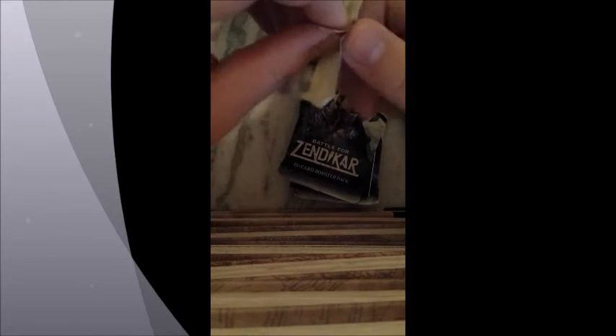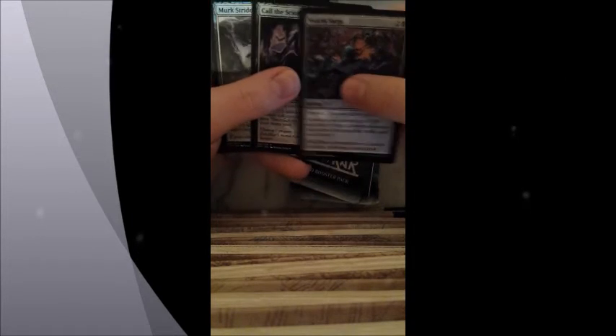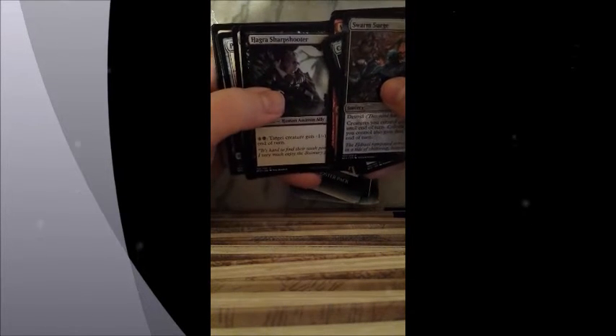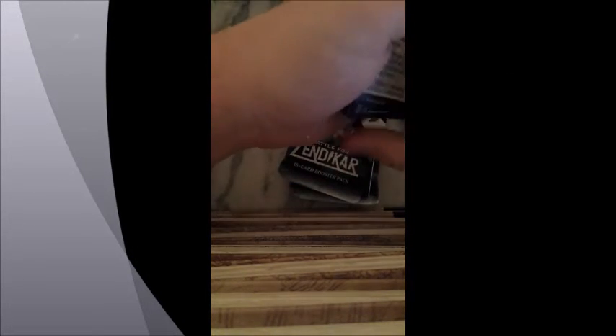Let's move on to the second one. I'm hoping we can get a Planeswalker of any sort — that would be nice. But if we don't, that's just our luck. In this one we have Swarm Surge, Call of the Scions, Merc Strider, Voracious Knoll, Boiling Earth, McKindy Patrol, Valakur Invoker, Courier Griffin, Benthic Infiltrator, Touch of the Void, Hagra Sharpshooter, Undo Rising, Pilgrim's Eye, Brood Butcher, Swamp, and Eldrazi Scion. And we have a reference card here.